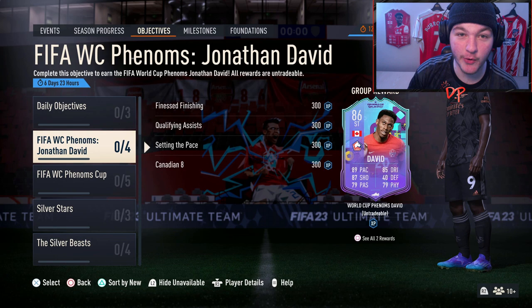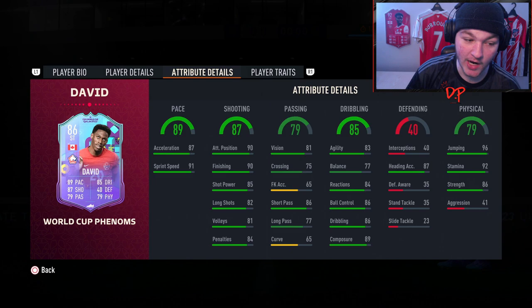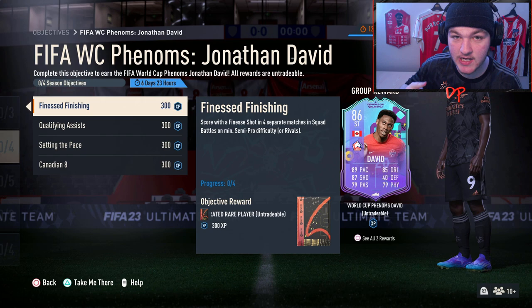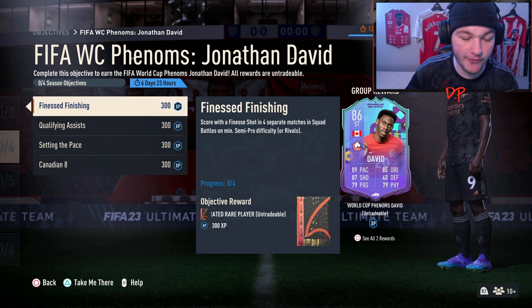Welcome back to another objectives guide. Today we've got the FIFA World Cup Jonathan David objective. This card looks really solid for an objective - he is five-star weak foot as well, which I think is very solid. If you're new to the objective guides on this channel, for all new objectives EA releases, I go over tips, tricks, a squad builder if required, with some in-game examples.